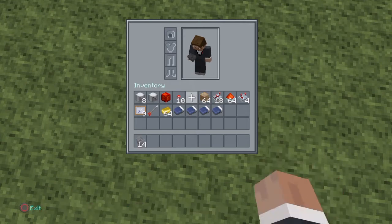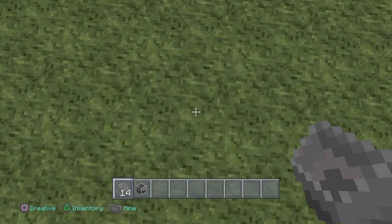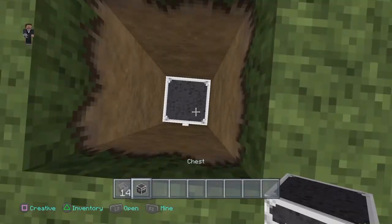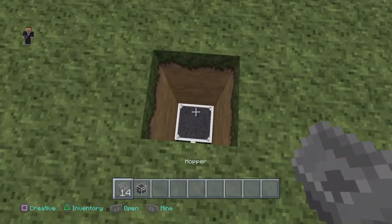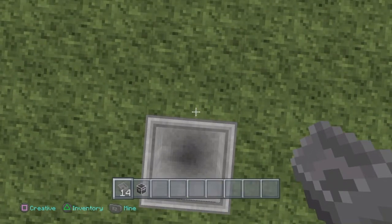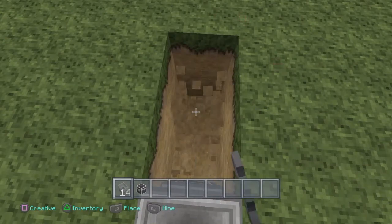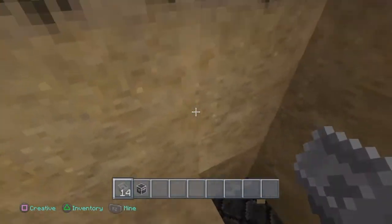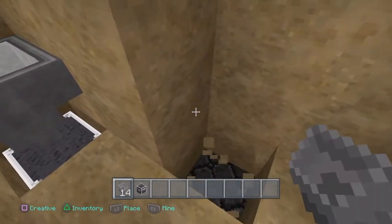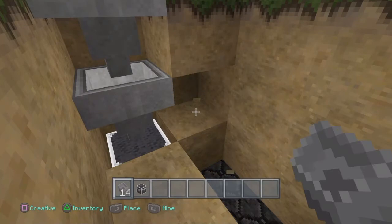You're going to need some hoppers, and I also forgot to mention you're going to need a chest. You're going to need to dig down 3 blocks, place down your chest, and you're going to need to crouch and place down 2 hoppers. Dig down 2 blocks, dig down 2 blocks again, and then dig down 3. Bust out these 2 blocks and these 3, and then bust out that block.